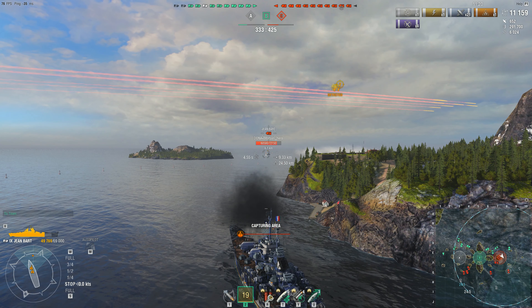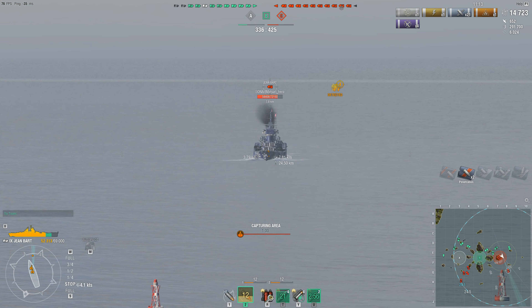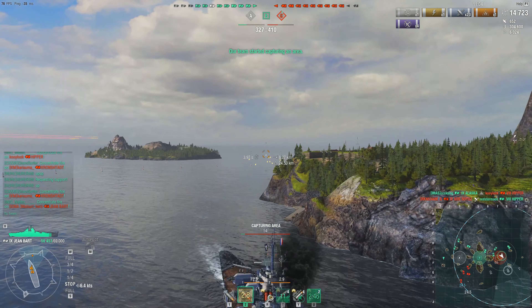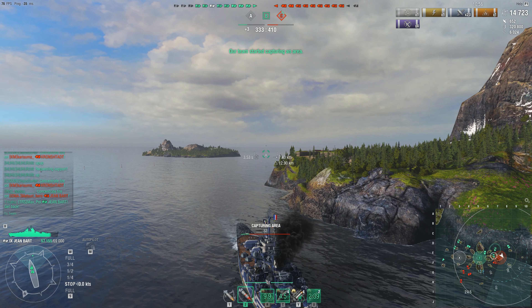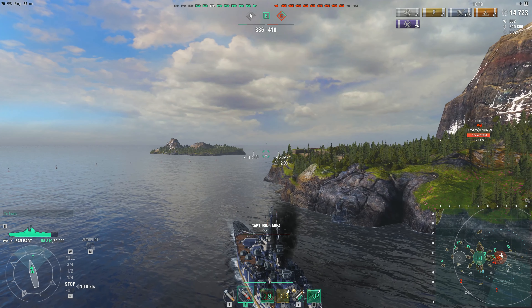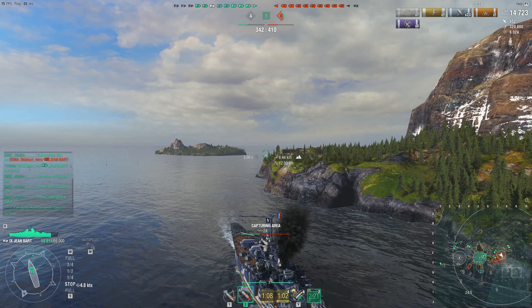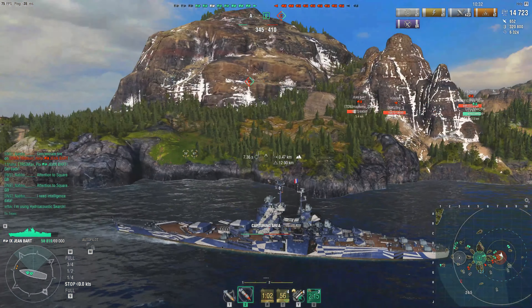The enemy Jean Bar dusts off a fighter — I guess that was just to spot any ships hanging around here with Nabo. Nabo pops his engine boost and pulls back behind the corner of the island, presumably to avoid a face full of torpedoes. He's asking for help against this Jean Bar, since slowly whittling away a battleship's health with HE in another battleship is quite a long and boring process. Nabo's now actually capping the C cap, which tells him there's no one within the cap radius, so he can hug the island with more confidence — no destroyer coming around the corner with torpedoes.